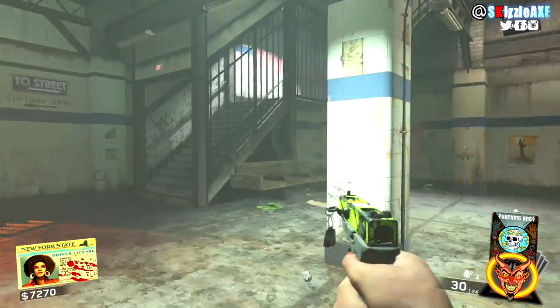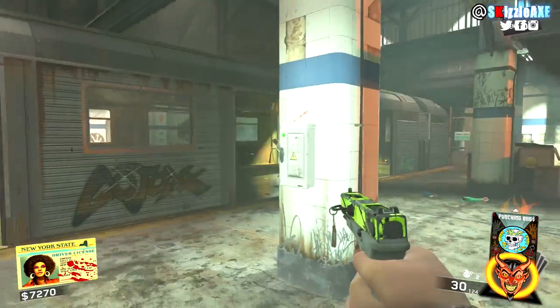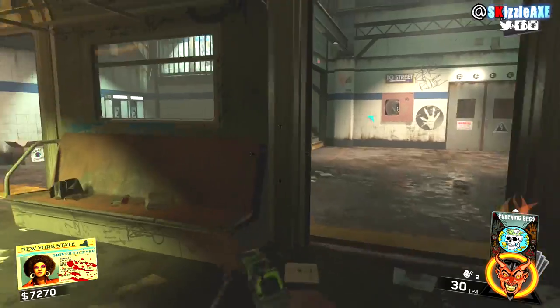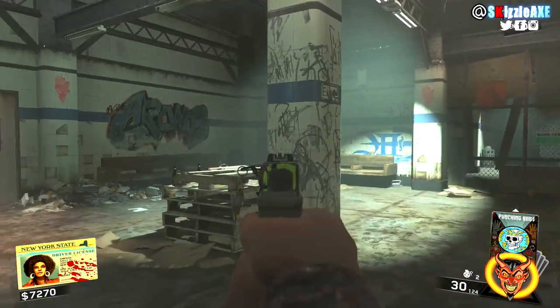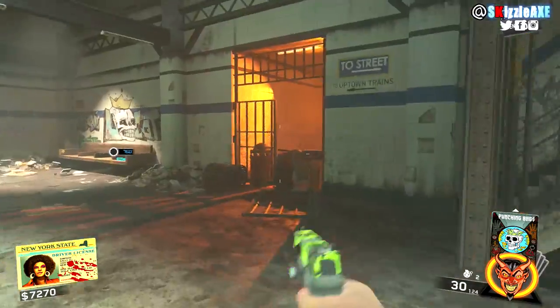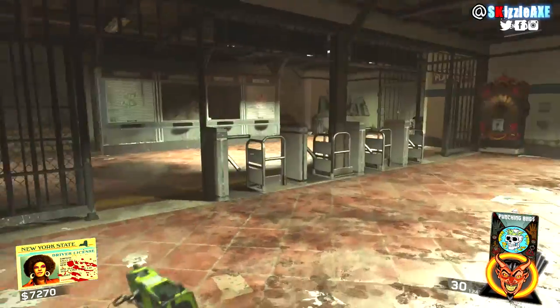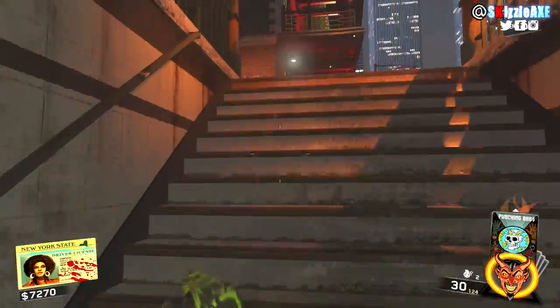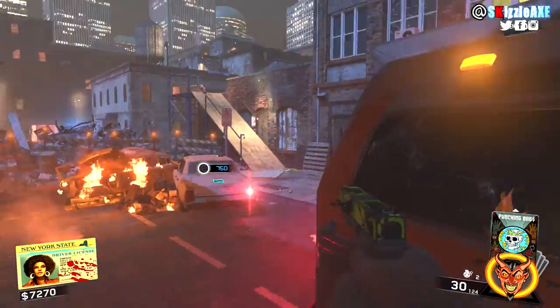The first power switch location is in the subway — that's where you're going to spawn in and the switch can be on one of the pillars. Depending on what character you are playing as you will be spawning in randomly, but in the same area, and it can be on your left or on your right depending on where you spawn. But it's definitely on one of these pillars, so once you find it hit it up and let's move on to the next one.